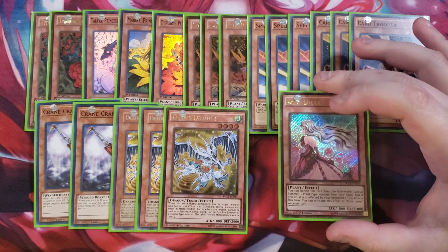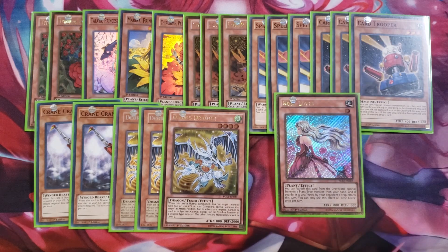For my last monster, I'm playing a single copy of Rose Lover. You banish it from the graveyard to special summon one plant-type monster from your hand, and if you do, that monster is unaffected by Trap effects — which helps you get your big plant monsters out quickly. It works really well with Monster Reborn, Miracle Fertilizer, and Back to the Front.